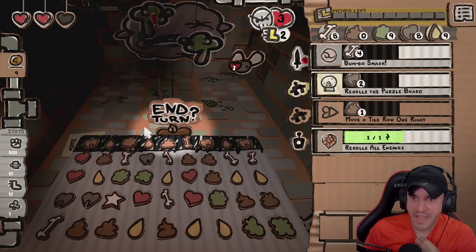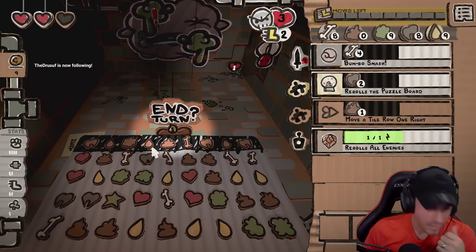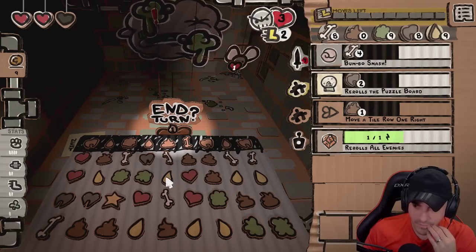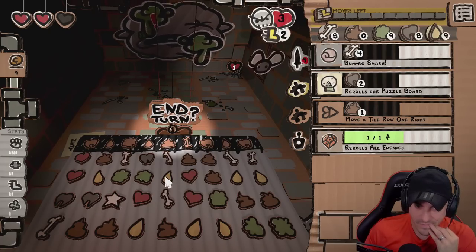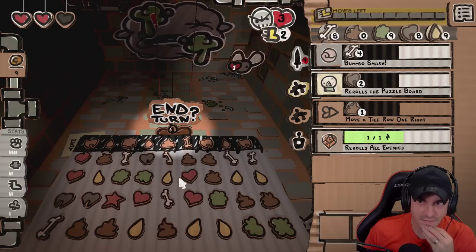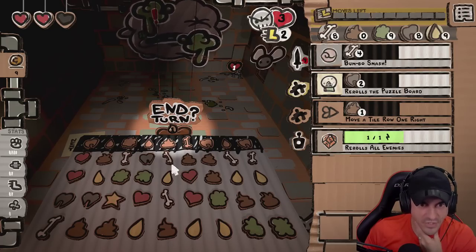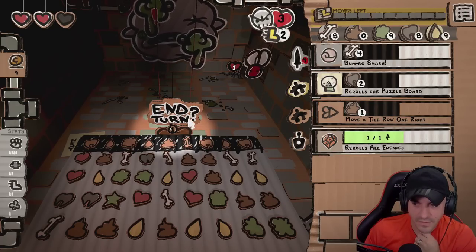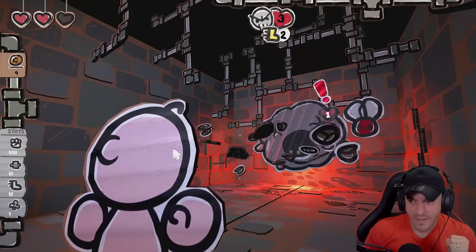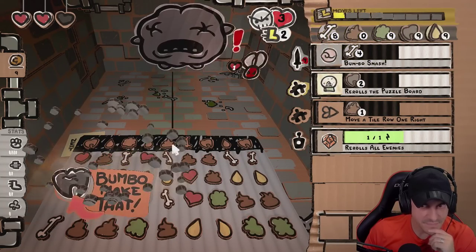Why wouldn't you smash twice to win? I don't see any bone moves — that's why. You got teeth. Tooth, smash, smash. I see you. I think we're okay here. Teeth. Eat.